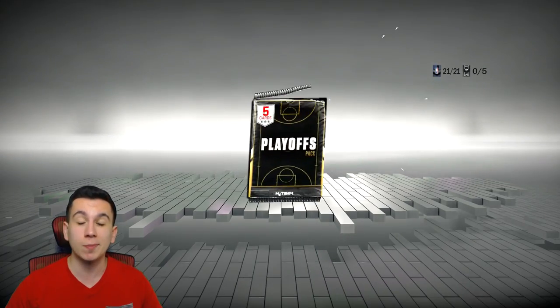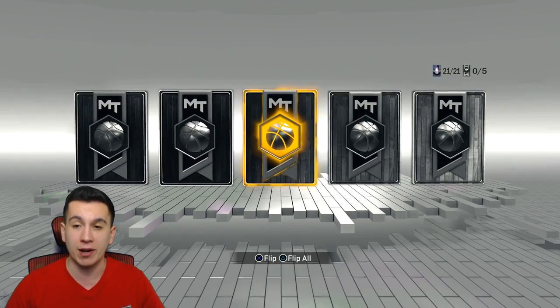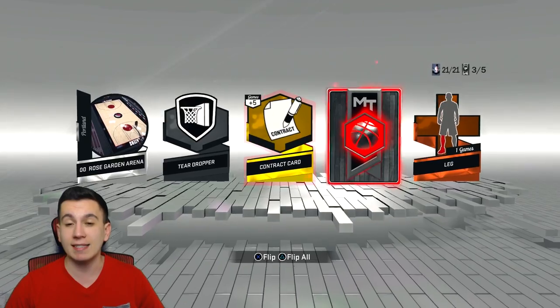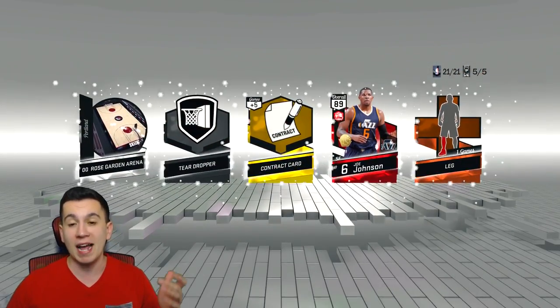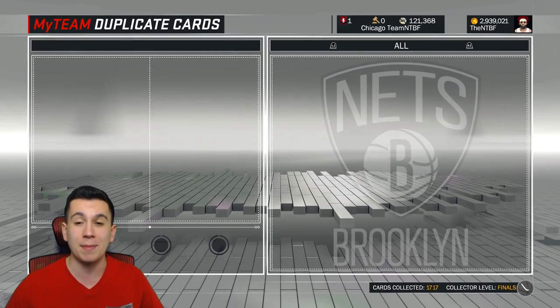That's going to be a really good series — I'm super excited for the Spurs versus the Rockets. I don't even know who I have winning right now. As we pull another Ruby — Joe Johnson, we've pulled him a lot, he's been clutch. Now I'm going to open a few solos in hopes to get that Diamond Giannis.